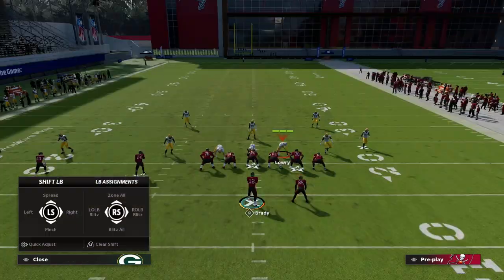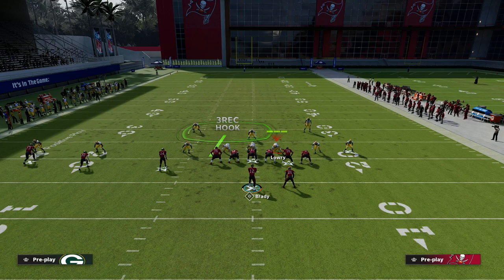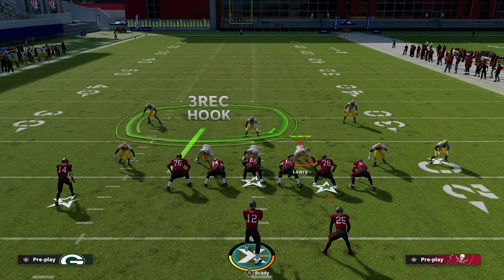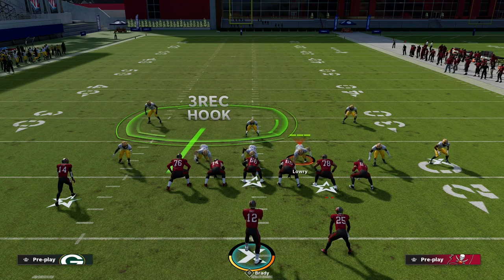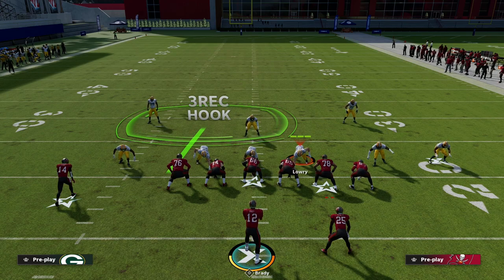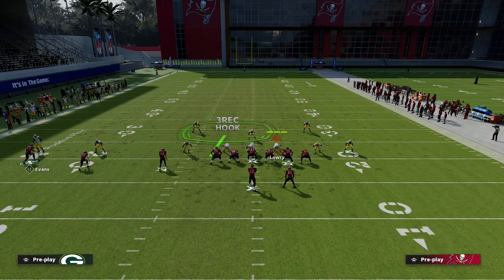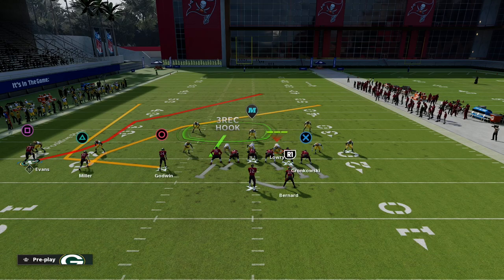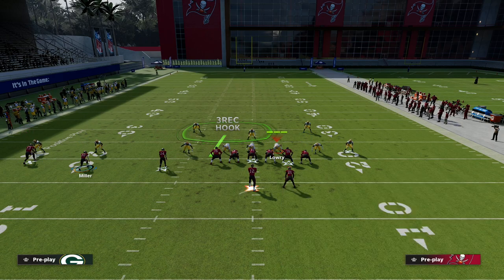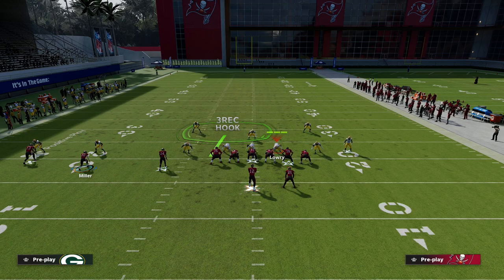First, I want to teach you how to beat the double Mable meta. If your opponent is running a lot of Mable coverage, this is a really good play for that. Here's the setup: smart route the S post on the outside — one of the best routes nobody uses this year — slant the outside slot, and corner route the tight end. If you don't have tight end apprentice, put him on a smart routed out.